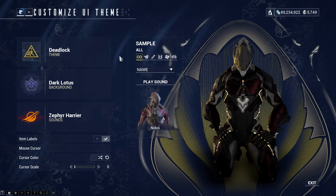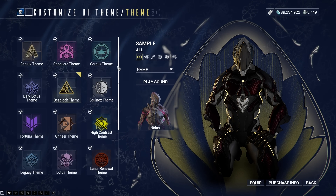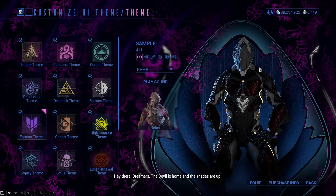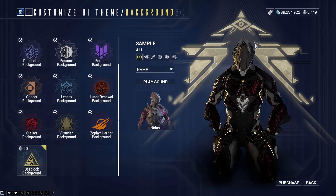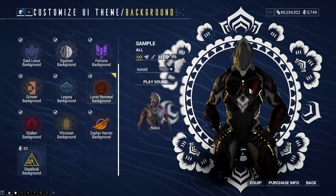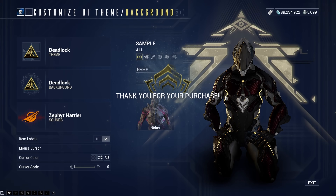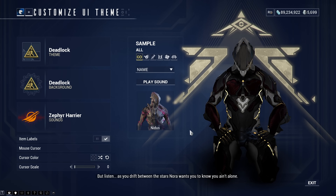You can also go ahead and customize your UI theme. I'm using Deadlock, Dark Lotus, and Zephyr Harrier. If I were to swap off the Deadlock theme, I'd go for either the Corpus theme, the Equinox theme, or maybe the Stalker theme. Fortuna is kind of cool but makes all my Warframe colors darker than they need to be. I'm considering swapping to the Lunar Renewal background. The Deadlock background character isn't centered, which is kind of annoying — he's not centered in any of them. I'll go ahead and buy the Deadlock one anyway and stick with the Zephyr Harrier signs. I'll keep my cursor the same color so I can always see it.